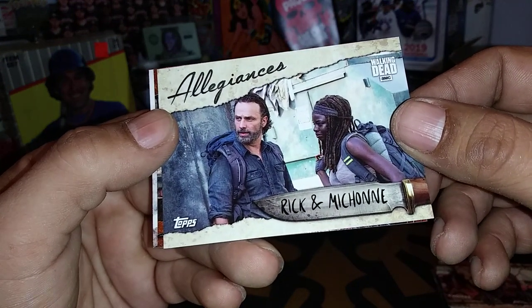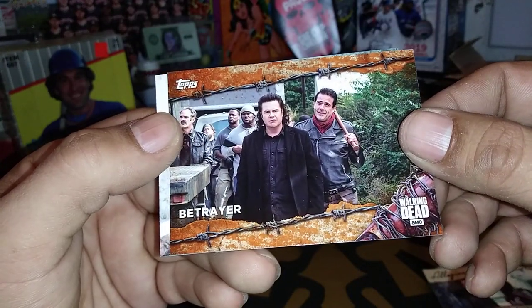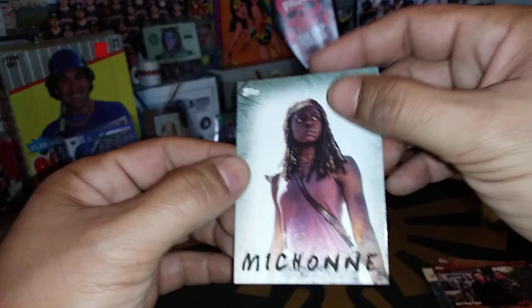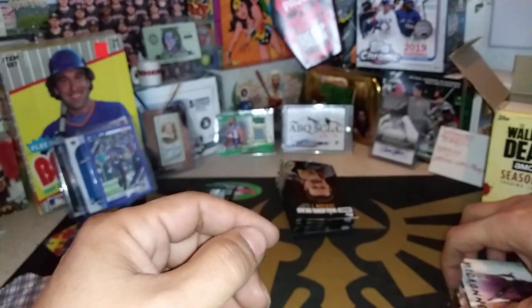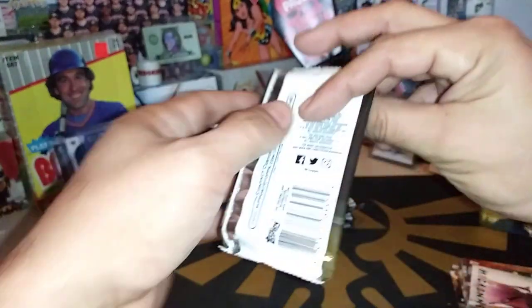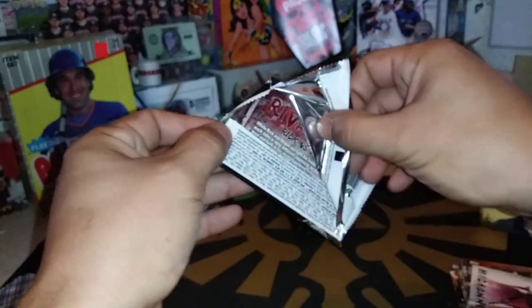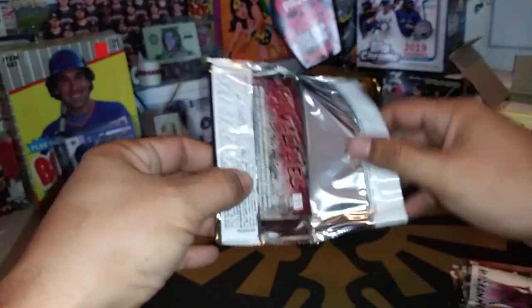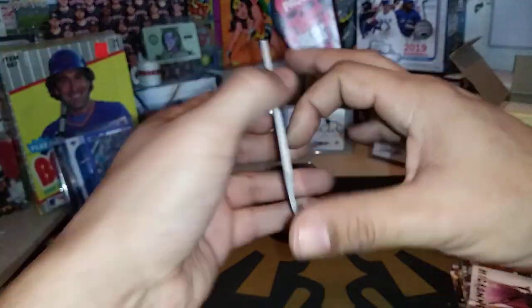Allegiances — Rick and Michonne. Betrayer. There she is right there — boom. We do have a Walking Dead machine at my casino, gets a lot of play. I'm sure you can imagine, as people were huge fans of this show. Tomorrow we are doing a Blaster Box of Prism Racing to go with the Wheel of Names.